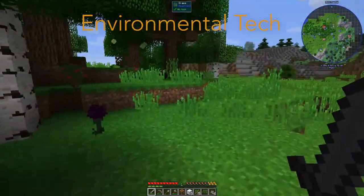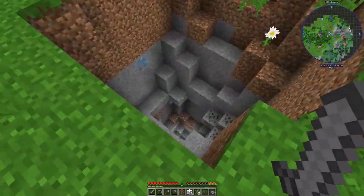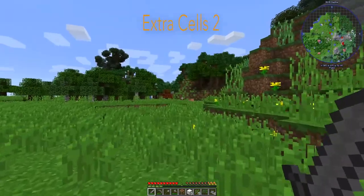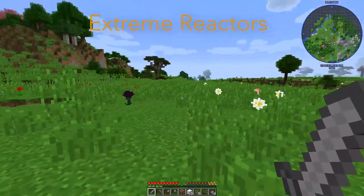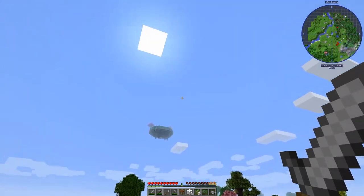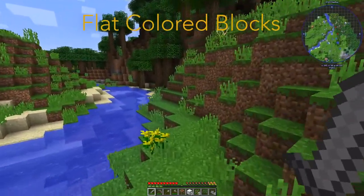Environmental Tech adds various multi-block energy production structures. ET Lunar is an add-on to Environmental Tech adding a lunar panel version of their solar panels, producing energy at night. Exchangers adds many types of exchangers that replace a block already placed in the world with one from your inventory. Extra Cells 2 is an Applied Energistics add-on introducing even bigger storage cells. Extreme Reactors adds a power-generating system of blocks providing various kinds of power requiring a lot of regulation. Fast Workbench improves the performance of the vanilla workbench. Flat Colored Blocks adds cosmetic single-color blocks.